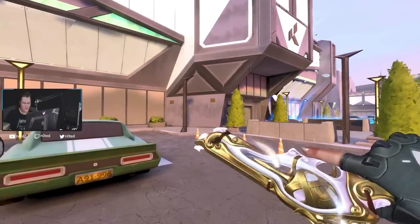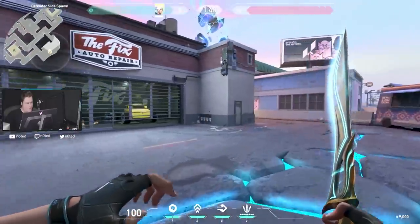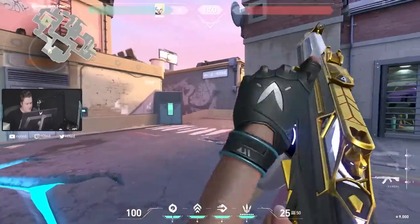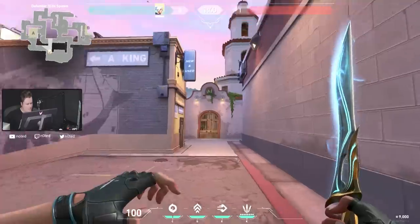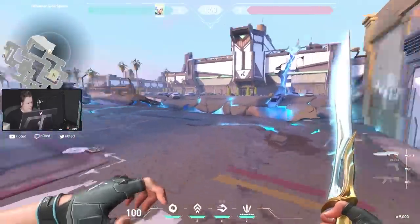It sounds like the Sheriff is faster — I don't know what they did. Okay, so we're starting here on the defense side. Is it just me or do the models look so much better? Like, look at Jett's hands right now — the shadows and stuff. I don't know if it's just my impression or something.